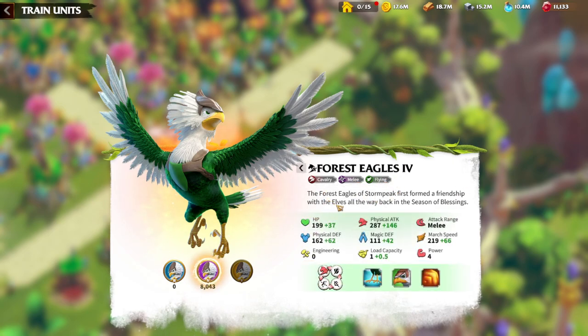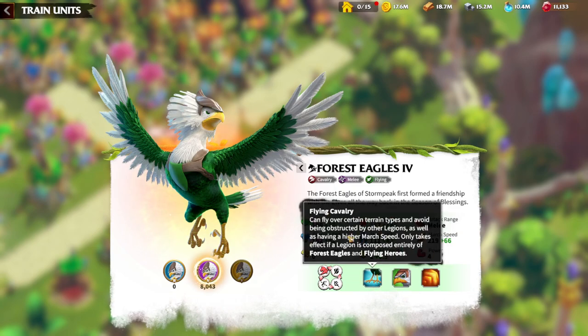By being Melee and Flying, there are a lot of advantages and a lot of fun to it. We need to look at the March Speed, because it has the same March Speed as normal Cavalry. But there are other advantages which none of the other Legion types has in the game. For example, it can move around the Terrain without stopping — like you are flying over anything, picking your spots and dealing damage to whoever you want. Flying units have a high March Speed whenever they are on Terrain types.